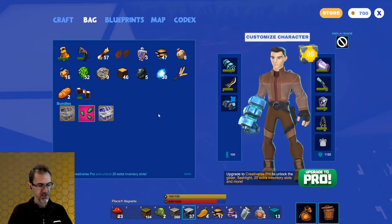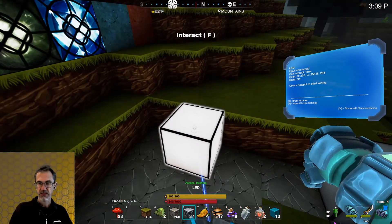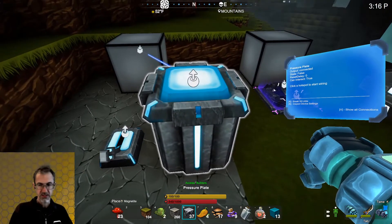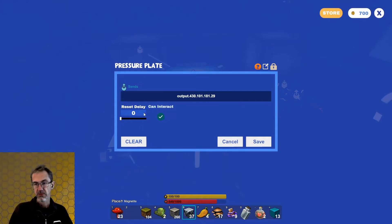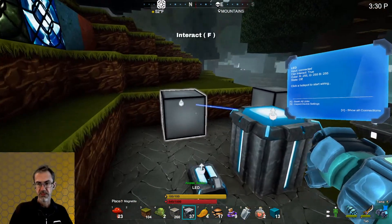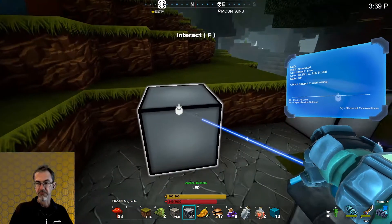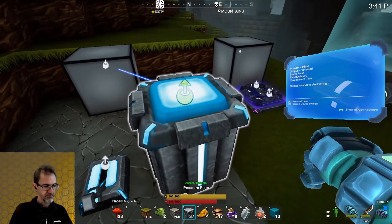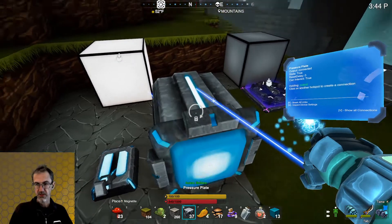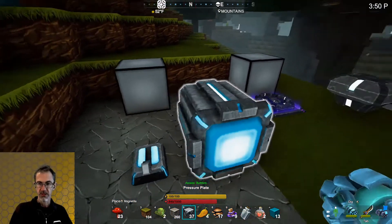This is a pressure plate. So if I step on this, now the LED light comes on. If you point at the object and hit N to inspect, then you get some stuff you can modify. This has a reset delay — so if I set this to 1.5 reset delay, I'll step on it and it's going to stay lit longer. Whereas if I had a zero and I step on it, it goes off right away. Normally with a pressure plate you would bury this, but you can turn it on its side and then you can run into it basically, and it works that way as well.